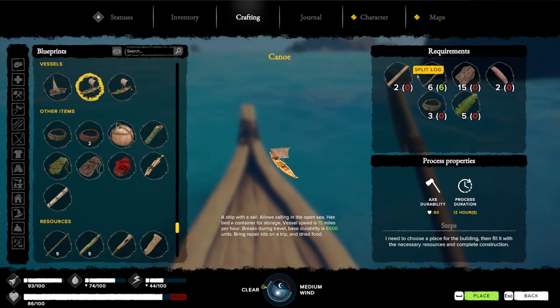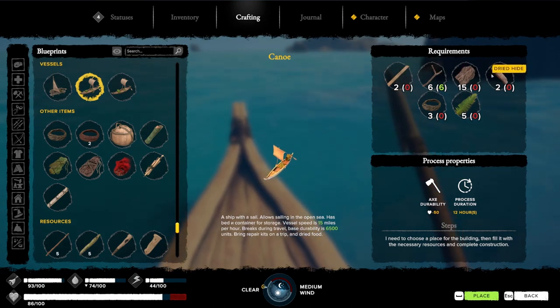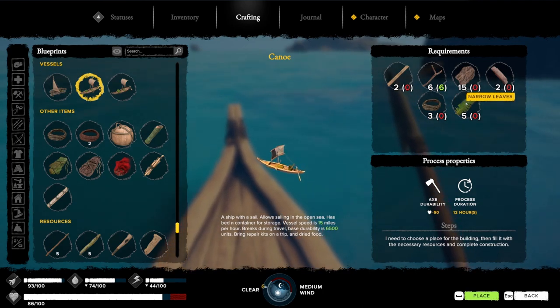And for the low cost of 2 split logs, 6 small sticks, 15 tree bark, 2 dried hide, 3 liana rope, and 5 narrow leaves, you could get yourself a canoe today.